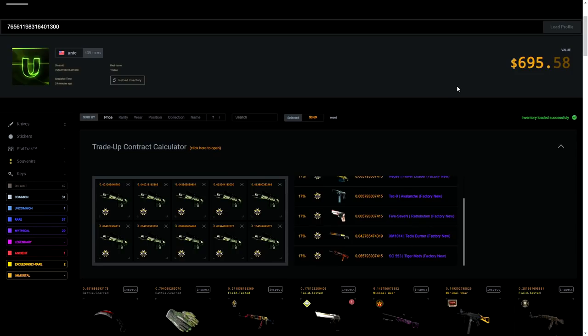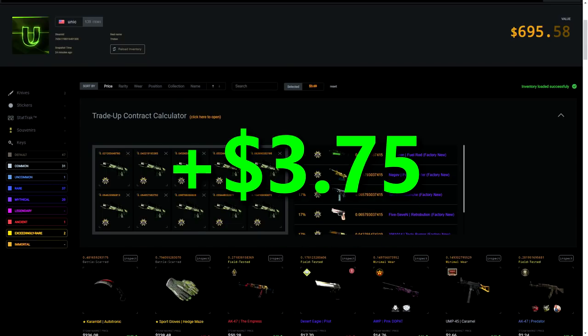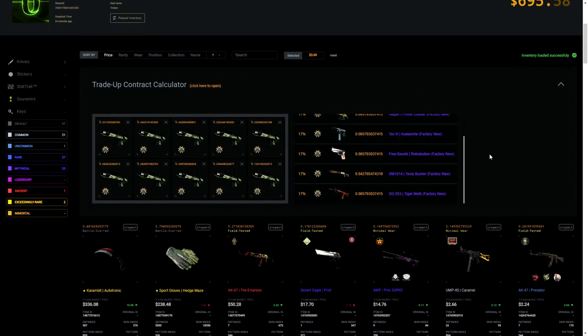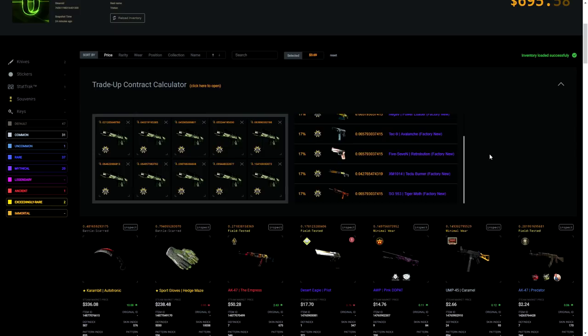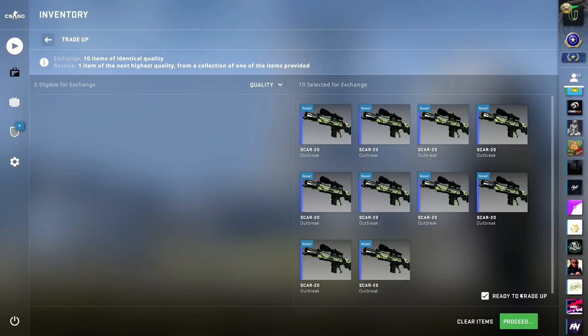Keep in mind prices do change and you might not get the exact same prices as me, but that's what I got this trade-up for. If we get the Negev Power Loader in Factory New, that skin is about seven dollars forty cents, so after Steam taxes we'll have about six dollars fifteen cents — great profit. If we get the Tiger Moth in Factory New, after Steam tax we make about a dollar fifty profit. Unfortunately, for everything else you lose a little bit of money after taxes. Most of these skins are around three dollars; the ones slightly over three are the Fuel Rod and the Retribution, and the other two skins you lose about 20 to 30 cents.